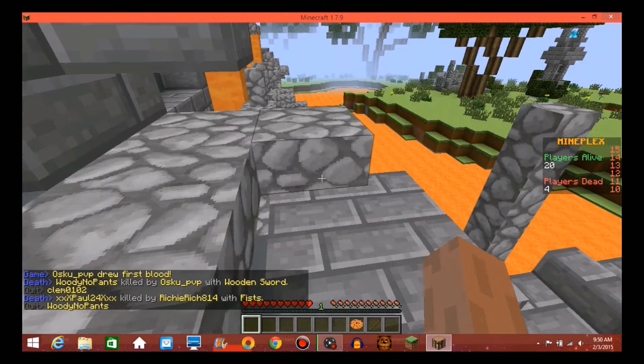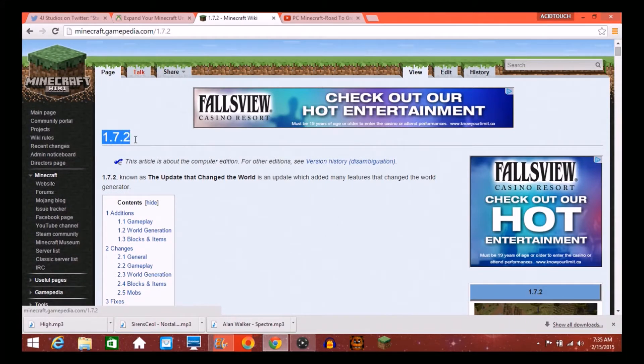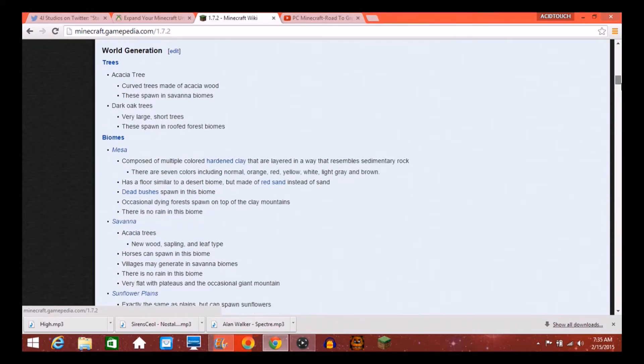As you can see, we are on the Minecraft Wiki. Stained glass actually came in Minecraft 1.7.2. Now let's scroll down here and check out the new things that we may possibly be getting in the next big update.